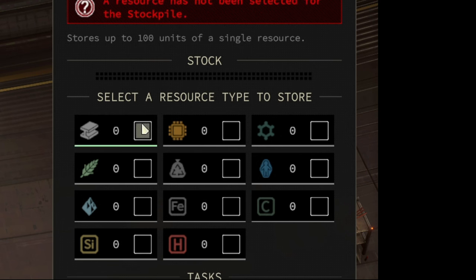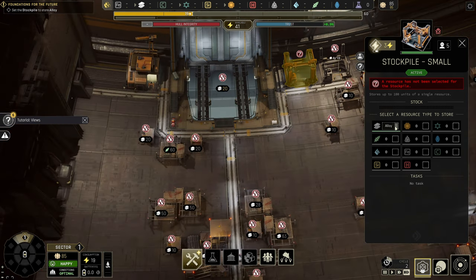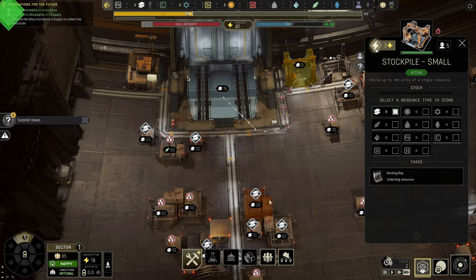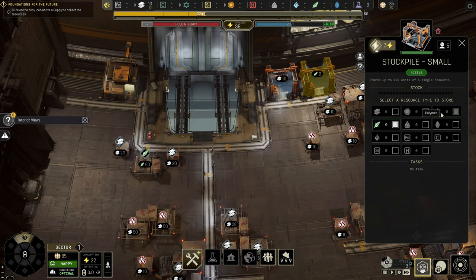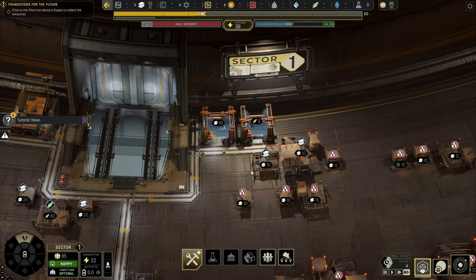Once your stockpile has been assembled, you'll select what resources to store. The majority of it is going to be alloy — you have a lot of alloy. You also want to start gathering food to feed to your civilians. At a later juncture, you'll be gathering polymers, which are used to construct both ships and probes and some other special buildings.